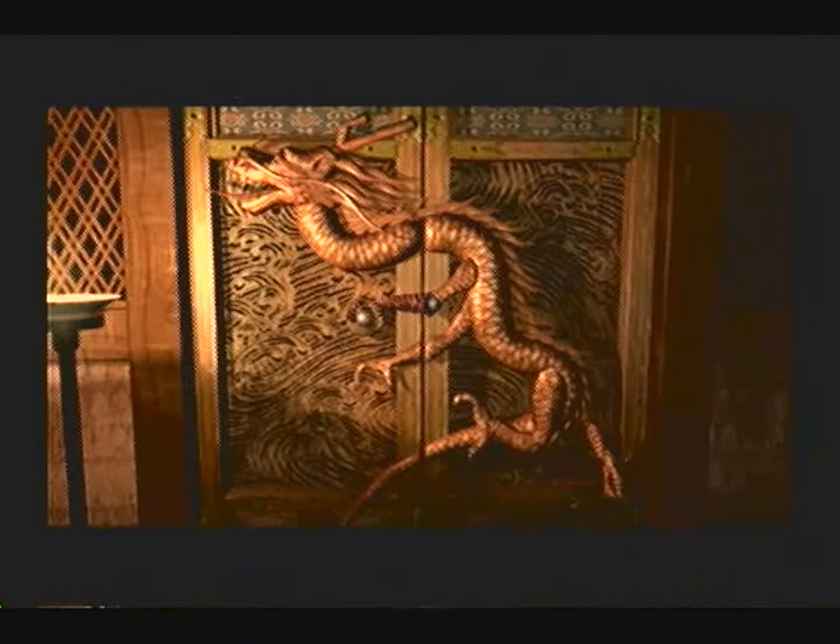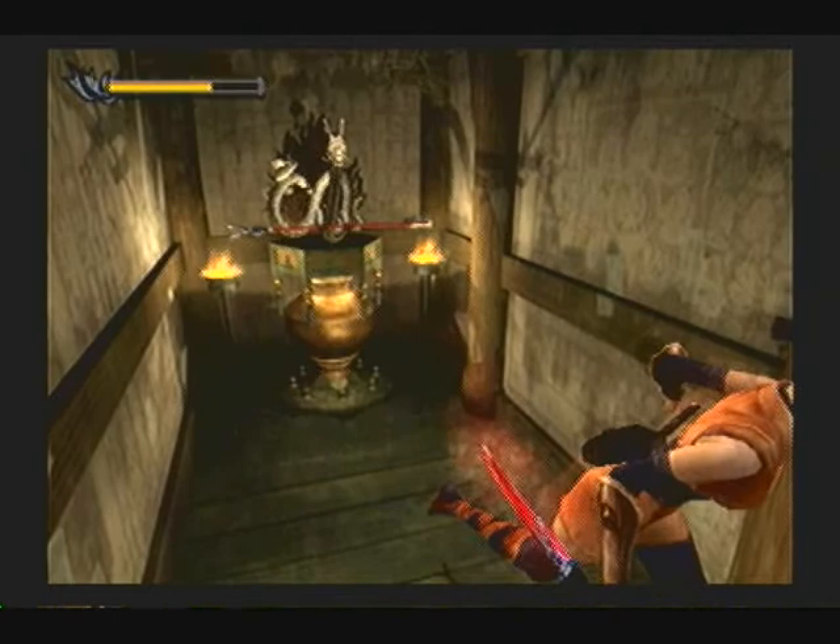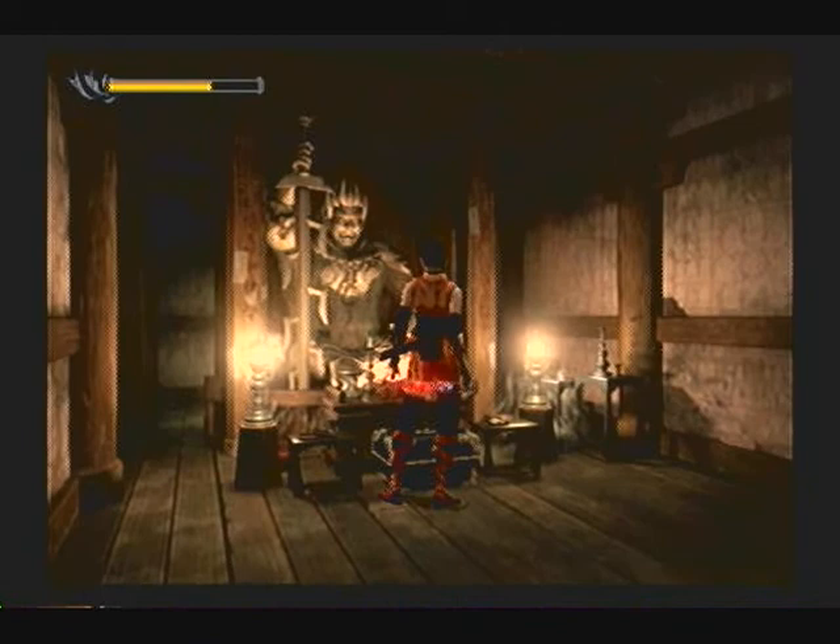Or, in true ninja fashion, she could have used a kunai, but hey, whatever. Wait a minute — I just thought about it. I have the items I need, so what's in here?